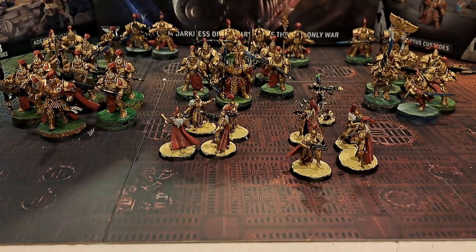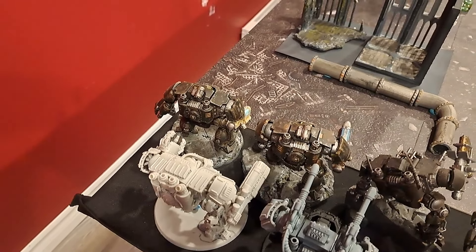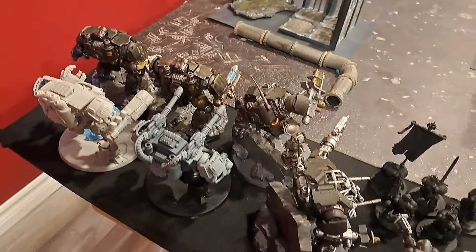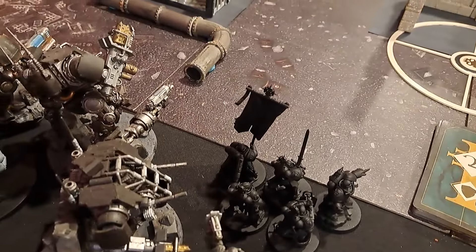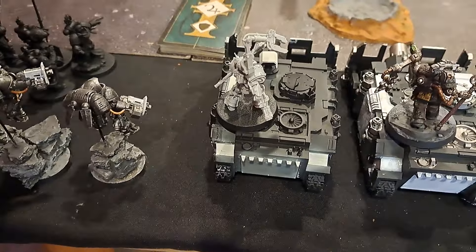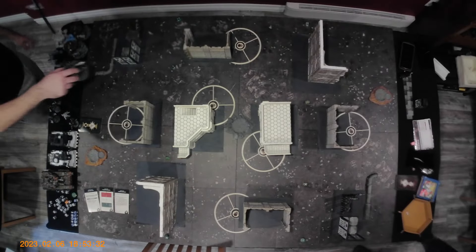Let's see how they do against the Iron Hands. The Iron Hands list: 3 Redemptor Dreadnoughts all with Plasma and Hand Flamers, all have Nicarus Rocketpaws, a Ballistic Dreadnought, 2 Invictor Tactical Warsuits, Inceptors proxied as the Plasma ones, Company of Heroes with the Captain who is also Warlord, 2 Vindicators, 2 Tech Marines, a Repulsor Executioner — 2,000 points right on the nose.